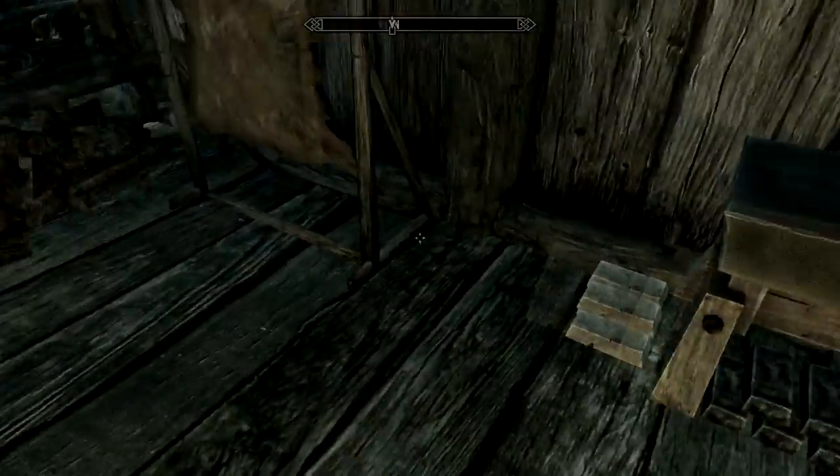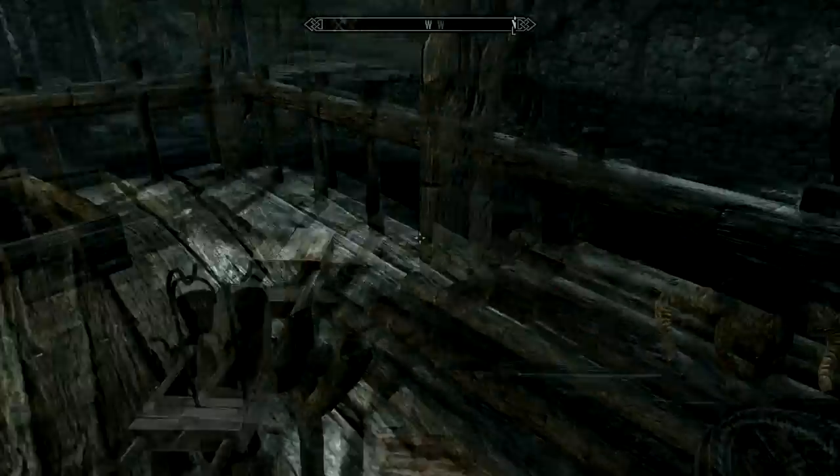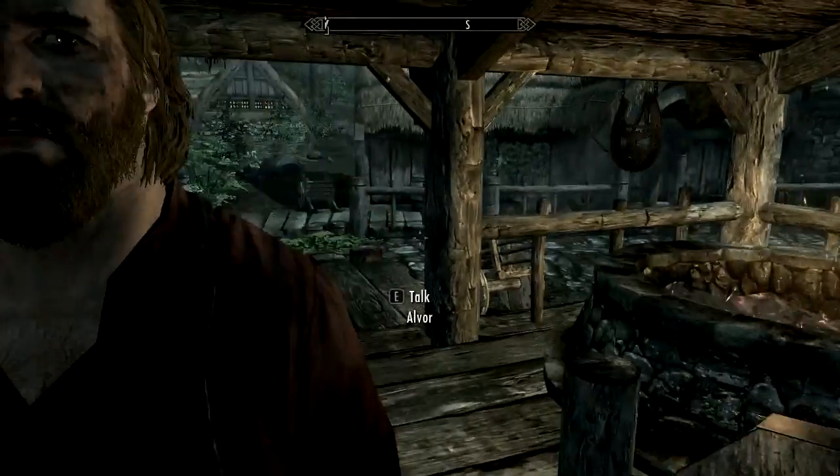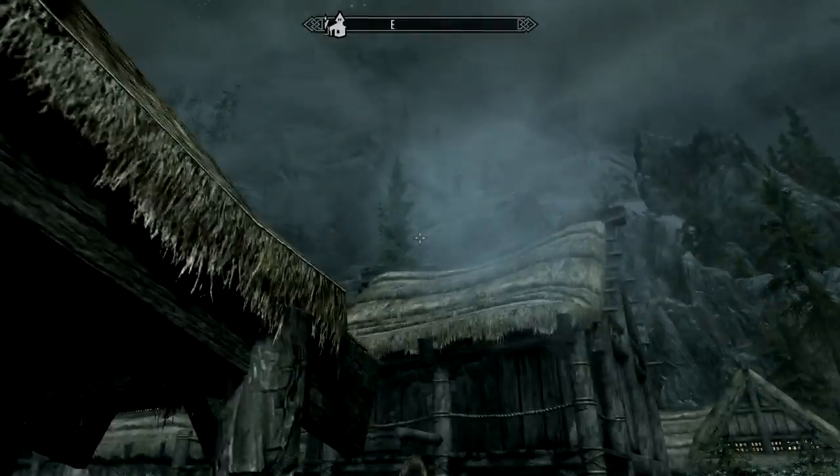Looks like I've started to level up my smithing. The blacksmith offers: 'I could forge you a warhammer that would crush a giant's head like a walnut.' Thanks for watching guys — I'll see you in the next episode.